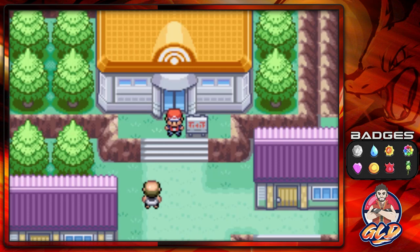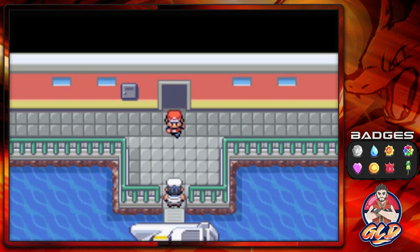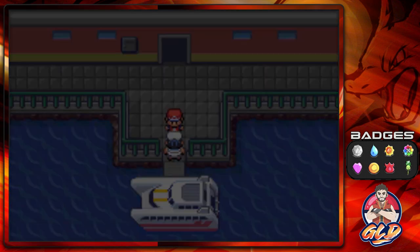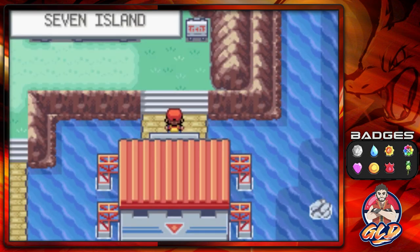What's up guys, it's me your host Draven, welcome to another episode of our Pokemon Fire Red walkthrough. We got the Sapphire from a Team Rocket member, and now it is finally time to go to the final island of this whole exploration — that is Seven Island. We're going to be speeding through a lot of things because we've got a lot of trainers and battles to get through.